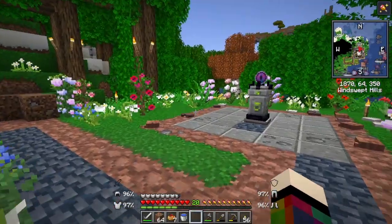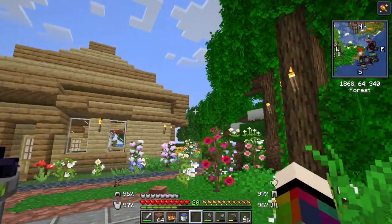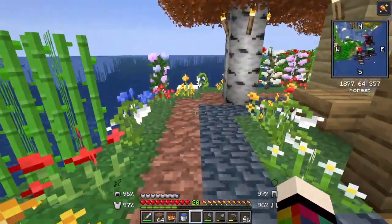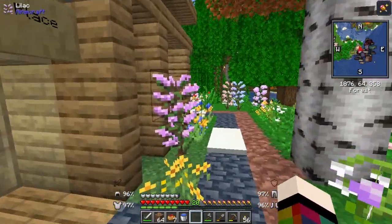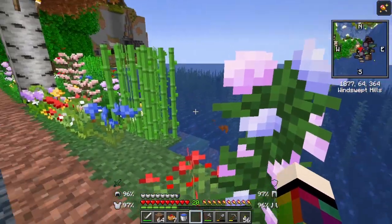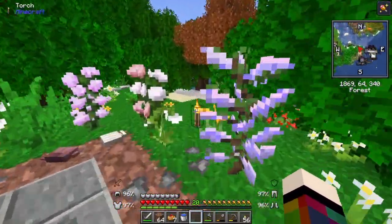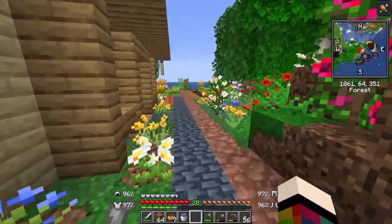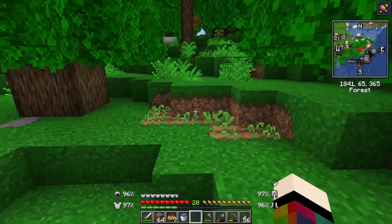I've got all my armor and an iron sword so I should be fine. I've put my waystone down here and I've got the coordinates to this place in case I ever need to come back. The idea is to explore, and we're going to head now. The starting place is north so I think we should head south. I'd like to thank Atlas because they gave me Nature's Compass and a lead and some potatoes.